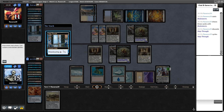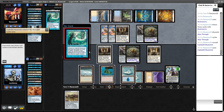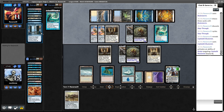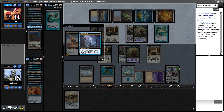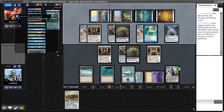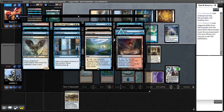Vendilion Clique — Teferi is in play, so Step Through. Okay, that's scary. I wonder what they're going to get. Cephalid Illusionist. Oh, I just lose here? Brutal! I forgot that just kills me. I'm going to make them exile their deck to see what I should be expecting. That's sort of the bonus you get of playing a kill-you-on-the-spot combo in your midrange Stoneforge Mystic deck — that is pretty cool.